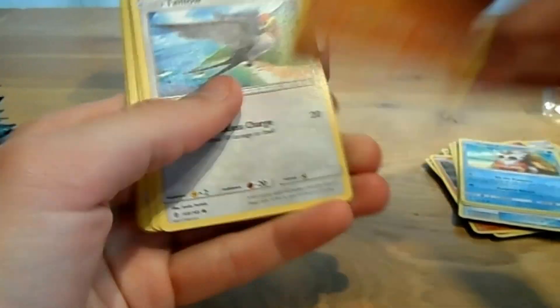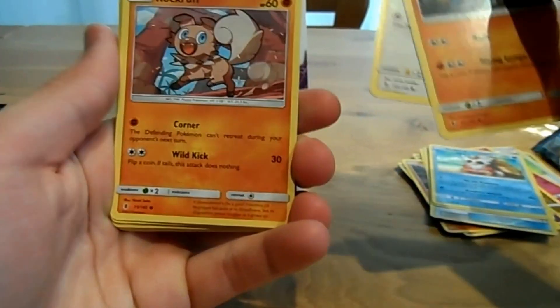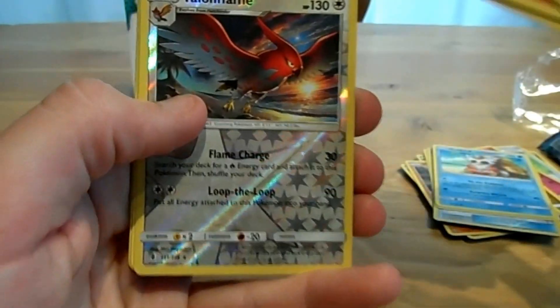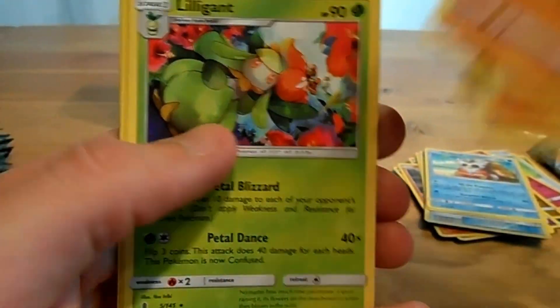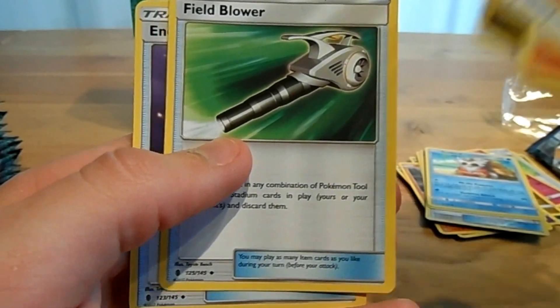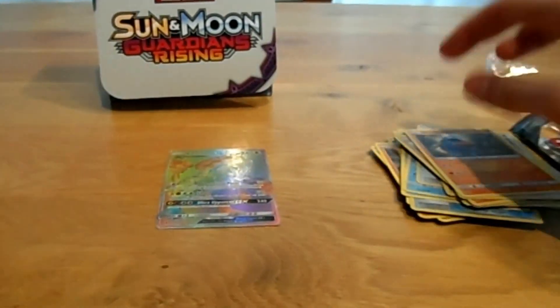Third pack: a Nosepass, Talo, Ruckruf, Gumi, Slowpoke, Talon Flame, Liligun, Psychic Energy, Hakamo, Field Blower, Energy Recycler, and another code.